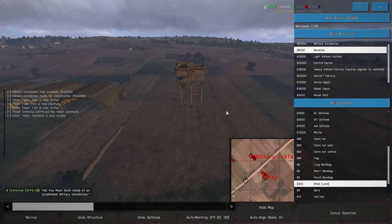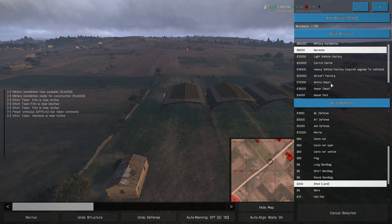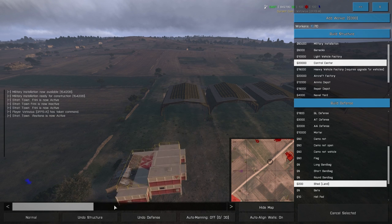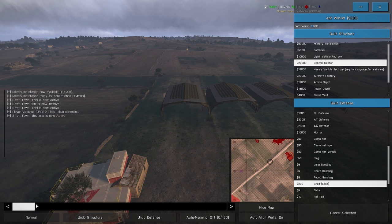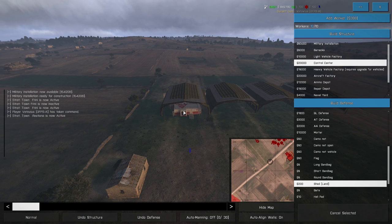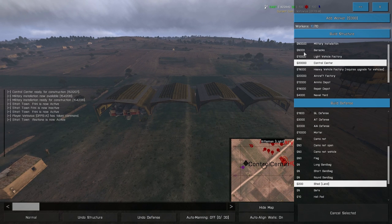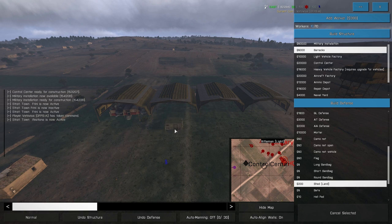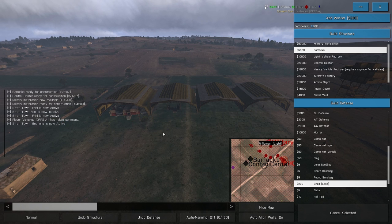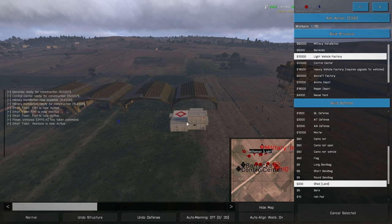Now that the military installation is built, we can start placing down our factories. The first thing you want to build is your control center. What this does is it establishes your network and allows you to do upgrades, which are very important. While that builds, go ahead and get your barracks built — make sure the blue arrow faces out in front because that's where things are going to spawn, so make sure that area is nice and clear. Then the last thing I like to build is a light factory. Those are the first things I like to get done.